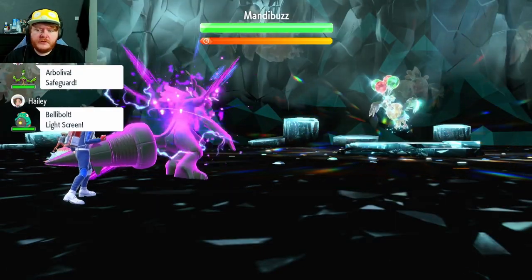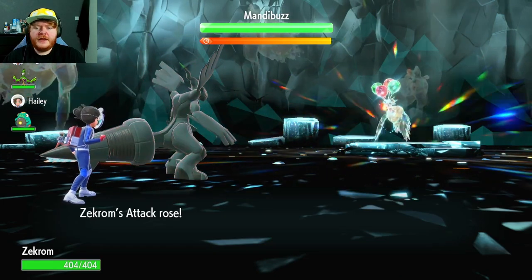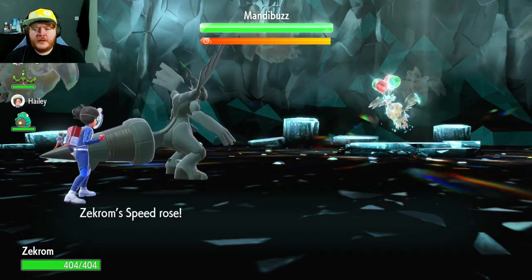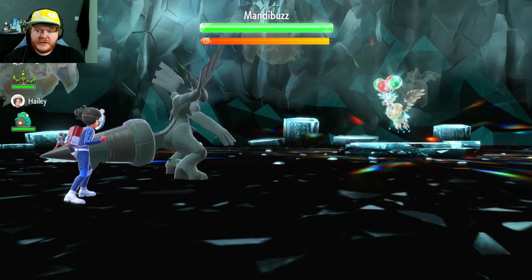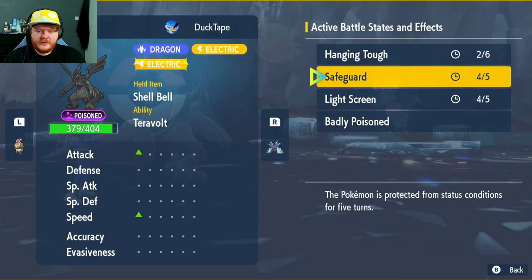So first we're going to put up the Dragon Dance. We've got Safeguard and Light Screen on our team as well — some good AI support protecting us. So much for that Safeguard — we've got a Safeguard and it just didn't protect us from status conditions. Terrible.